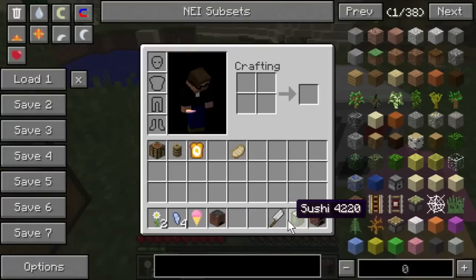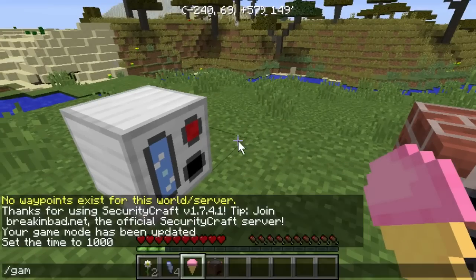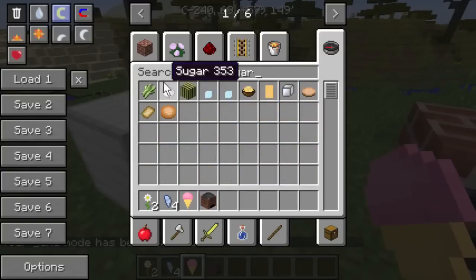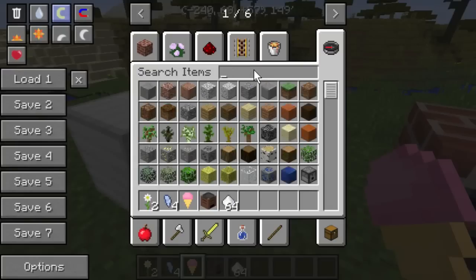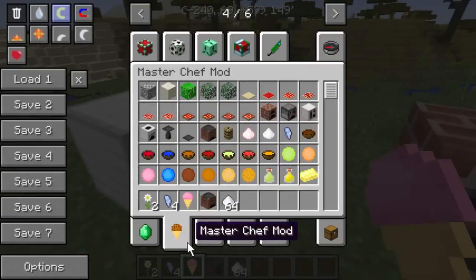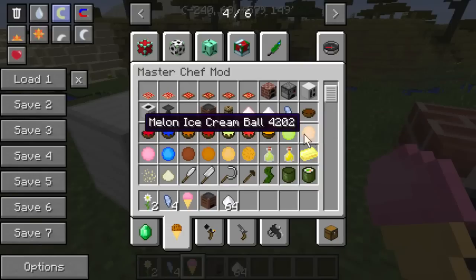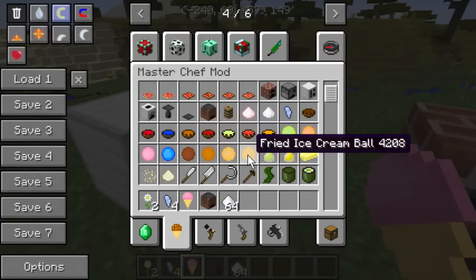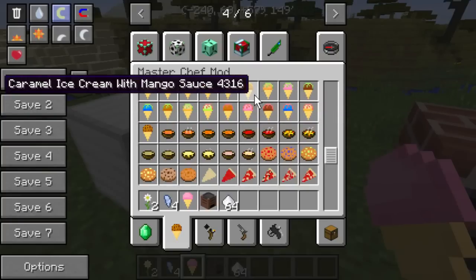I've got a strawberry ice cream cone right here. Let me move some of this — there's also sushi. I need sugar, and I already have it. For the ice cream maker, I need ice shards plus an extra ingredient. Among the ingredients you can use apples, melons, strawberries, blueberries, chocolate, caramel, or mangoes — and you can even make fried ice cream and add sauce.